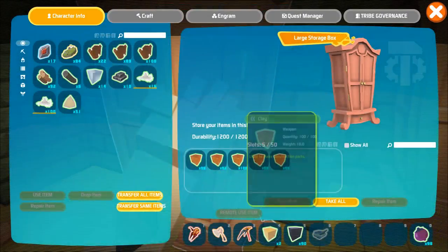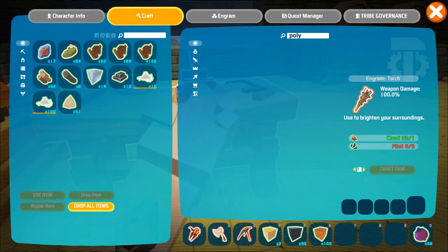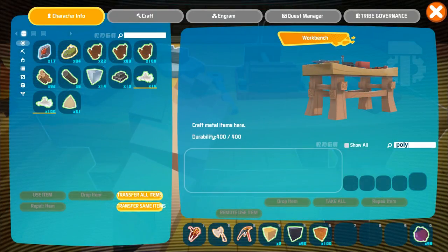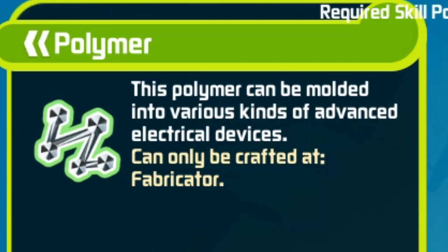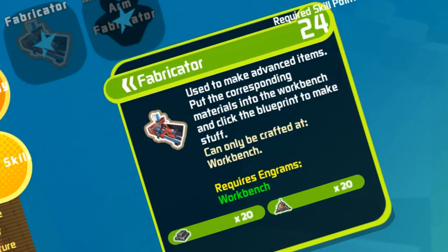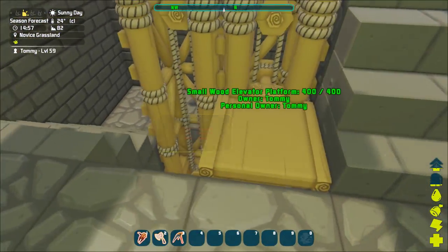We get clay, we make the polymer... we cannot make that here. What? Where do you make the polymer? 'Can only be crafted at a fabricator.' Do I even have a fabricator? I have to make a fabricator first! Okay, what I'm going to do is stop recording and I'll be back when I've made everything I need to make this armor, because this is taking way too long.